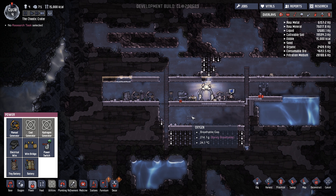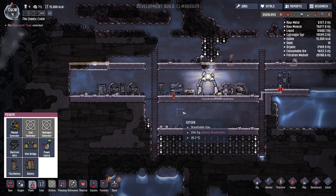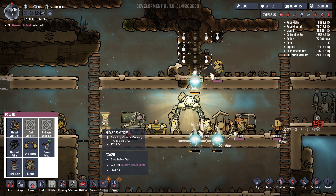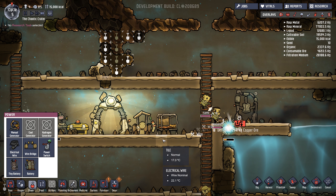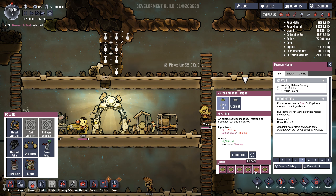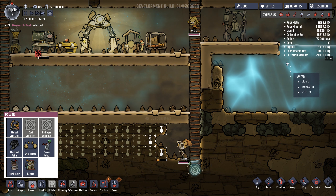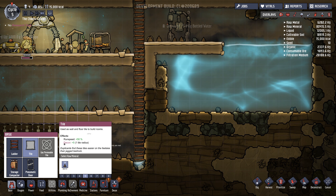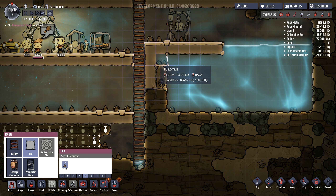Welcome back to Let's Play Oxygen Not Included. Howard is very busy making a bunch of noise, and soon the food supply will be there which is awesome. Let's go ahead and continuously manufacture some mush bars. Liquid - water - is actually right there which is just awesome for building stuff.